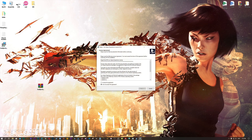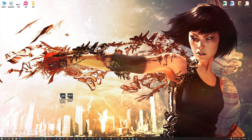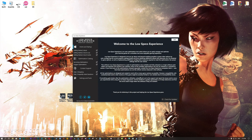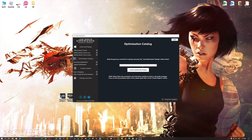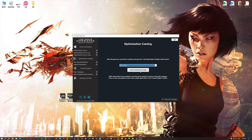Now, start the installation process for the Low Specs Experience. Once it's done, start it from your Desktop shortcut and head over to the optimization catalog section. From this drop-down menu select Mirror's Edge, and then press load the optimization package.